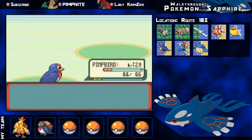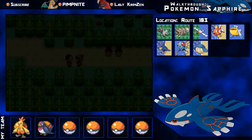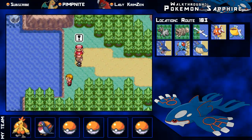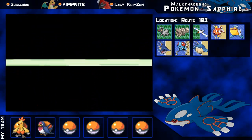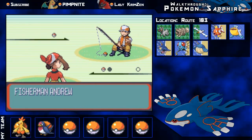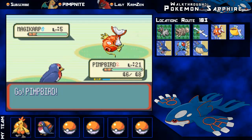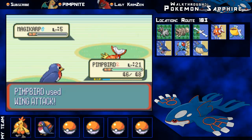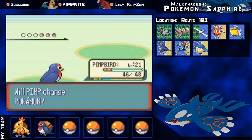Level 21 for my Taillow and 222 experience. I'm gonna switch Combusken in first because he needs some experience. Heading up towards the lake area - this trainer is probably gonna have like 500 Magikarp. He's got three Magikarp at level five - these things don't give much experience at all but you can go through them pretty fast.